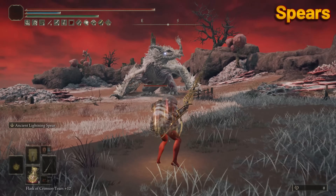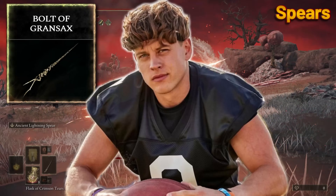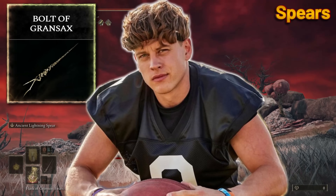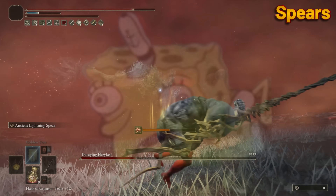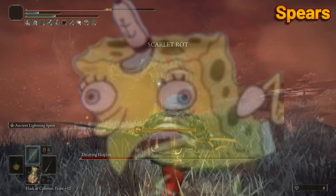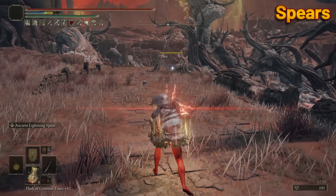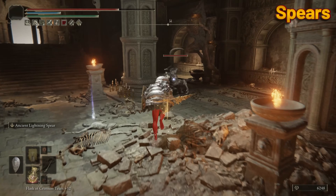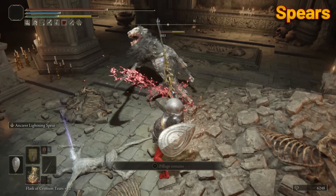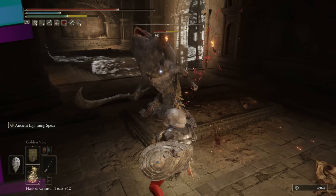Spears. The Bolt of Gransax — this is like the popular guy at school who acts nice but then takes your lunch money and makes you feel like a loser. It is 100% lightning type and scales directly with your dexterity level, so it's very easily buffed to a lethal stature. Even ignoring its weapon art, this is viable simply used as a spear on a dexterity build. This is another easy mode weapon.